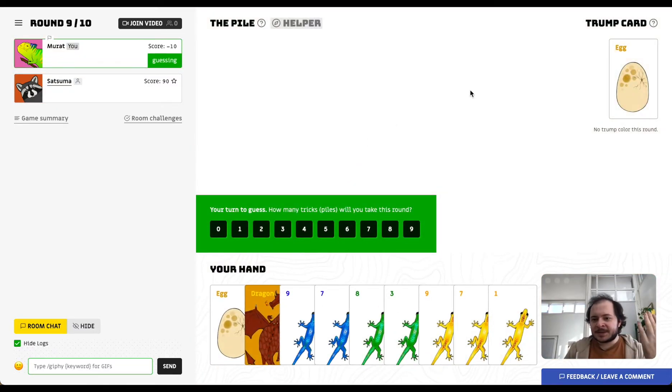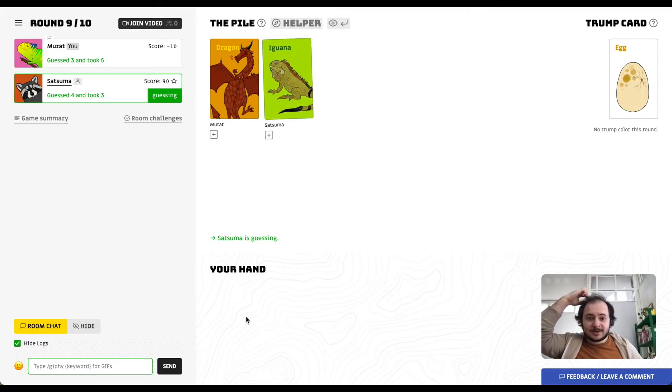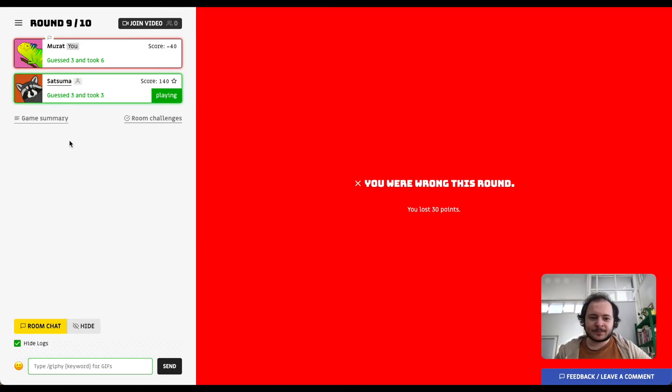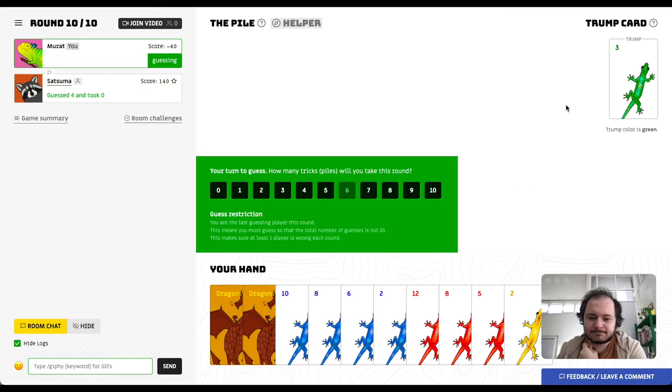There's another special case: if the trump card is a special card that is not a dragon or chameleon, there is no trump color for that round. But if it is a dragon or a chameleon, the first guessing player chooses the trump color. Salah played an iguana — a special card that can reduce the current guess of a player. She used it to reduce her guess from four to three, which made her correct that round. Pretty smart.